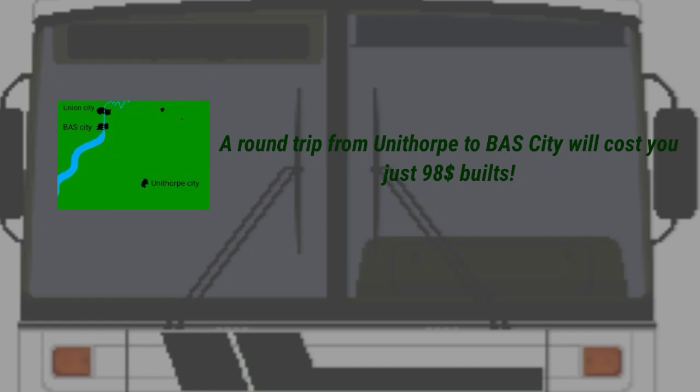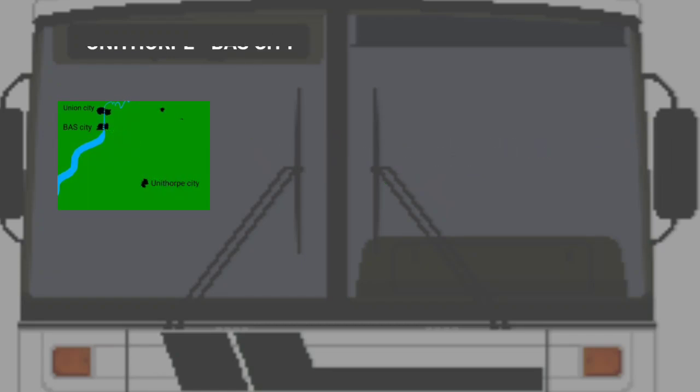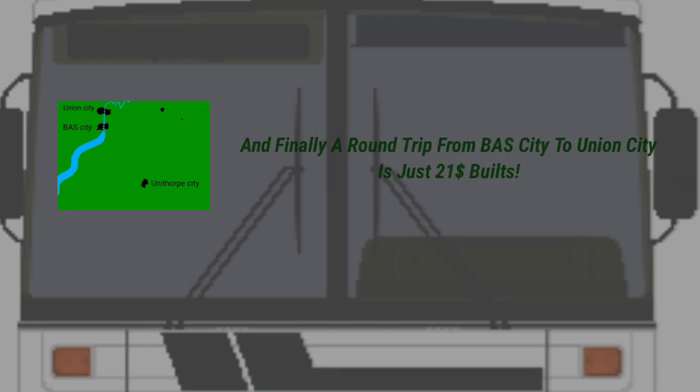A round trip from Unithorpe to Buildership City will cost you around $98. A round trip from Unithorpe to Union City will cost you around $121. And finally, a round trip from Buildership City to Union City will cost you just $21.